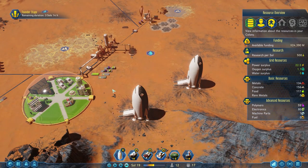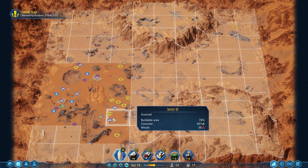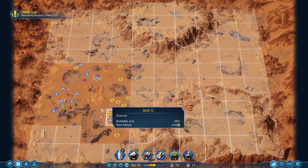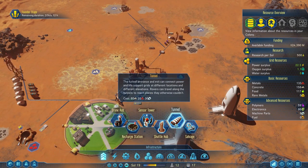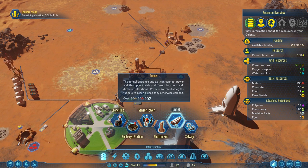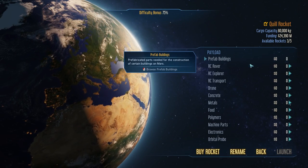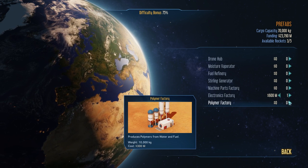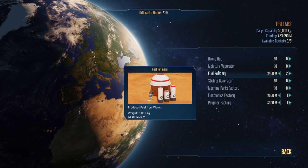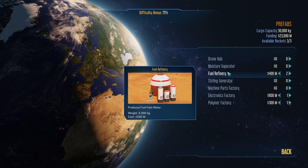So you want to imagine we're going to want a dome here later on. We'll plan an expansion over here by building a tunnel. Tunnels do need a lot of machine parts — it's a good thing we're building them. I'm going to speed things up and send ourselves a new cargo rocket. What I'm going to do is send an electronics factory, a polymer factory, two fuel refineries — I'm getting two for a very specific reason that'll be obvious once we start working it. I'm then going to ship a bunch of machine parts to kickstart us a little bit more, and a handful more polymers.